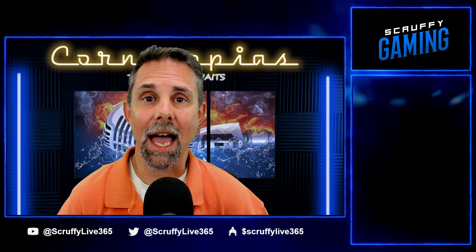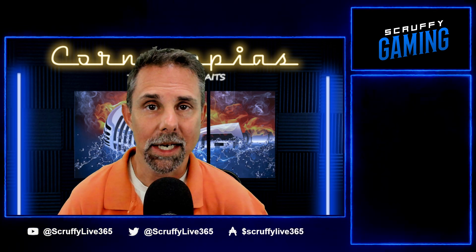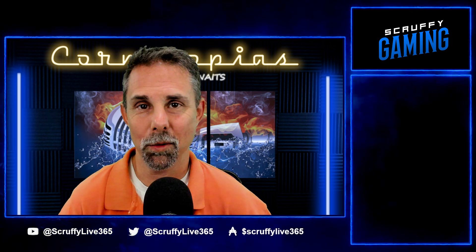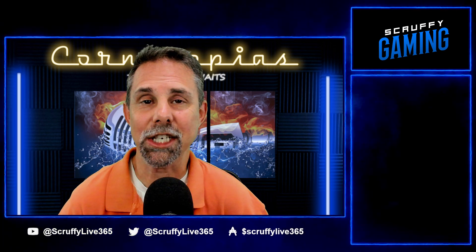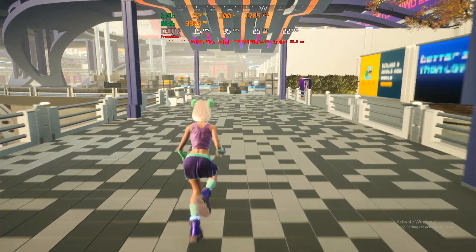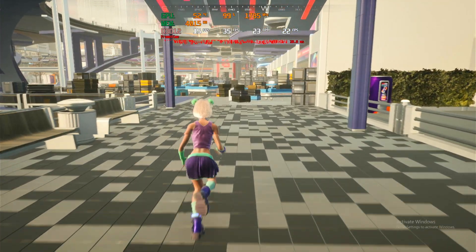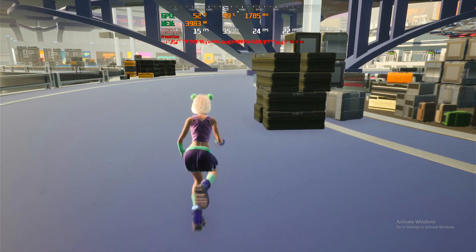I wanted to see the absolute lowest card I could successfully run Cornucopias on. I tried integrated graphics — that did not work, I kept getting a memory error. However, I was able to run the game on a GTX 1050 Ti. The performance was not fantastic at 21 FPS, but as you can see it was very playable on the low settings. If you didn't know any better and this was all you had, it would work.